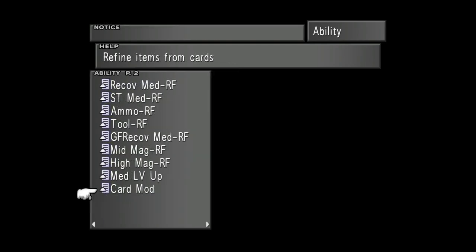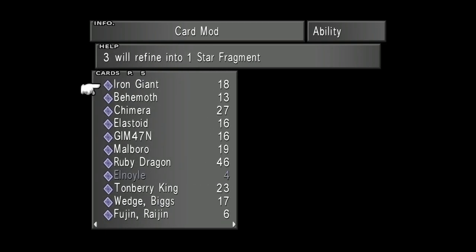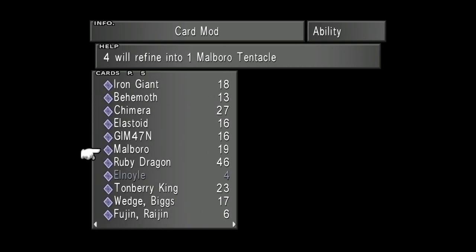If you don't have enough Marlboro Tentacles, these can unfortunately be the most awkward of the three ingredients to get. First of all, since if you've been playing a fair bit of Triple Triad, you might be able to do this without fighting a single Marlboro. The Marlboro cards themselves transfer into Marlboro Tentacles at a rate of 4 to 1, so you're going to require 24 Marlboro cards. Then you'll be able to use Card Mod to get those into the 6 Marlboro Tentacles required.